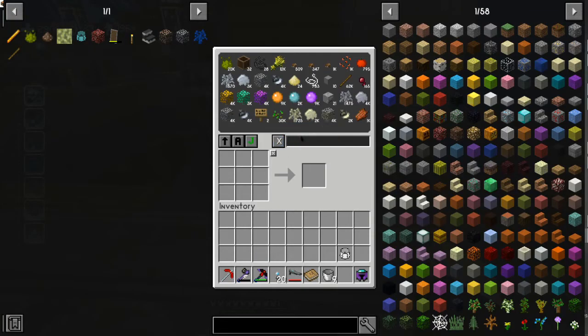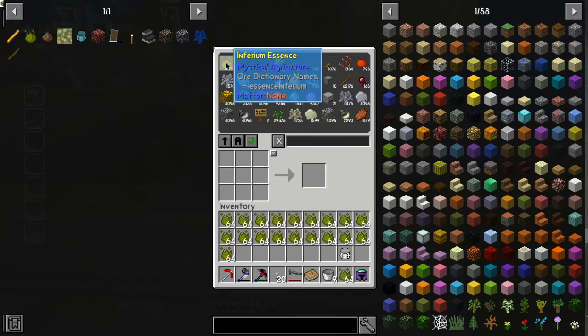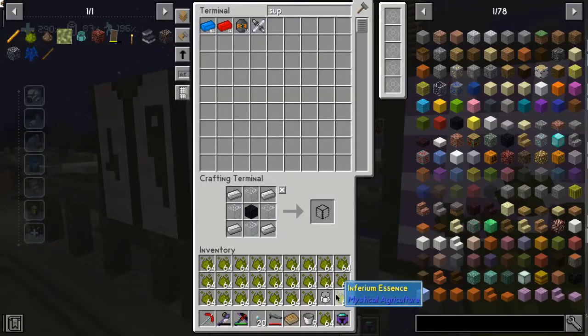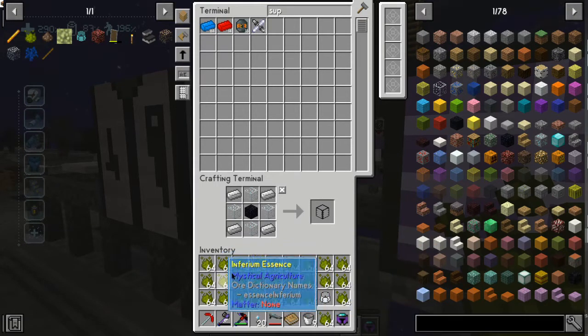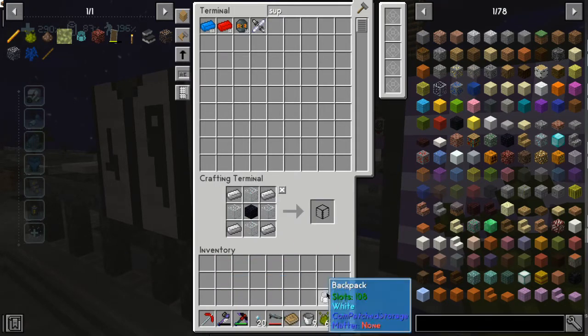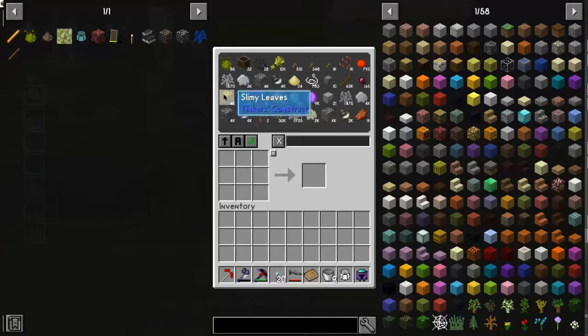Alright, I was going to melt gelatin. 20k inferium? Alright boys, we're at it again. I'm going to put like four stacks of gelatin into the normal smeltery. Hopefully this doesn't mix with anything. Make sure the important stuff is not already in there. Gelatin mixes with water to make hydrated gelatin - it also mixes with nothing else. Neat. So I'm just going to put in like four stacks of that.